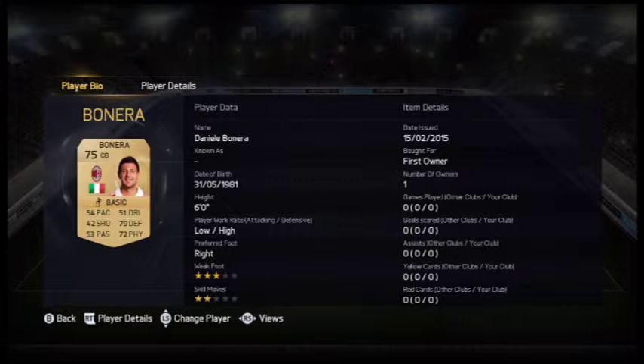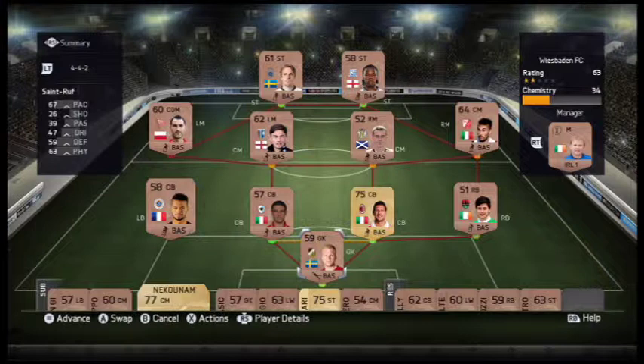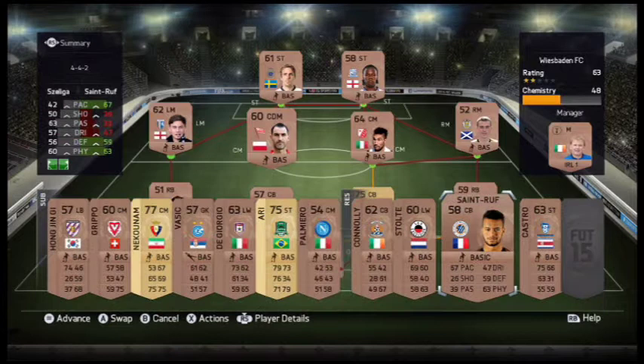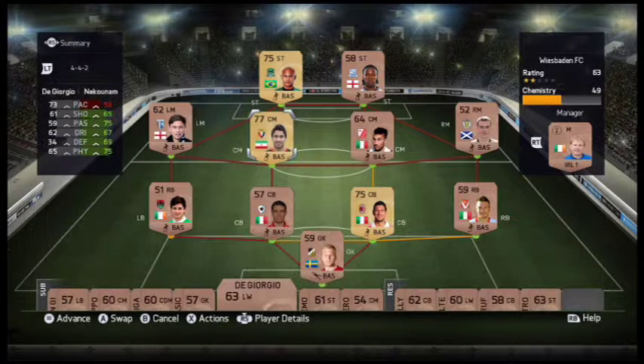Hey guys, George Thornado here and welcome to episode 1 of Making Milan. As you can see in our starter pack, we did actually get Bonnero, so I didn't have to go out and buy my first player. I'm going to tell you why I'm doing this series - I am not copying it from Capcom Tom. He's done this with building Bayern, Path to Parish, Journey to Juventus, and that's inspired me. My aim is not buying FIFA Points, not buying coins from websites - just building up from the beginning.